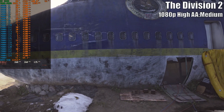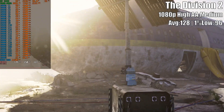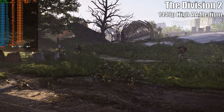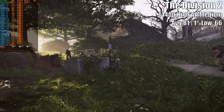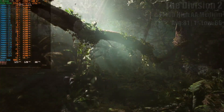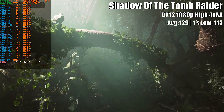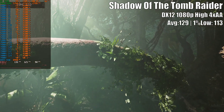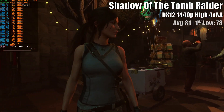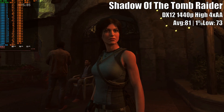The Division 2, better optimized for our CPU than the above two Ubisoft titles, records very high frames at 1080p high preset, and equally high frame numbers at 1440p with the benchmark running without any hitch. The old and trusty built-in benchmark of Shadow of the Tomb Raider gave a buttery smooth frame timeline with high frame rates at 1080p and high settings. At 1440p resolution, the GPU offered great results again with 81 average and 73 in the 1% low.